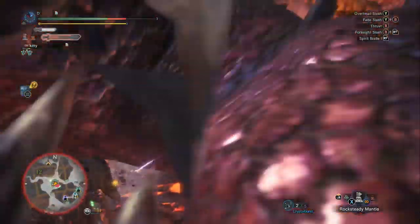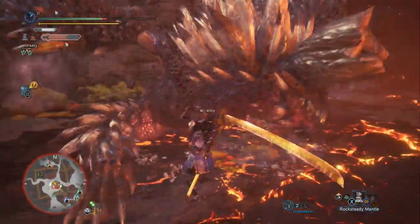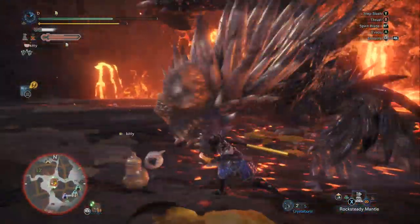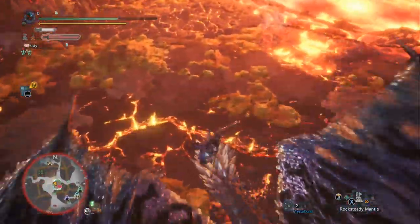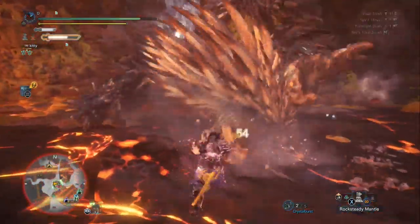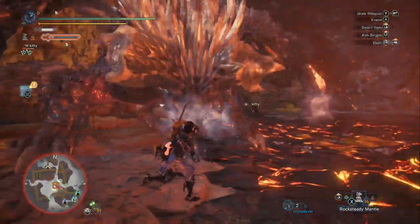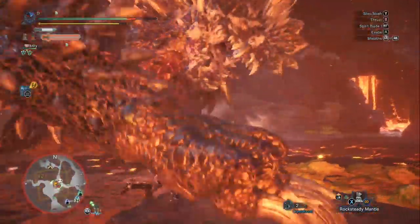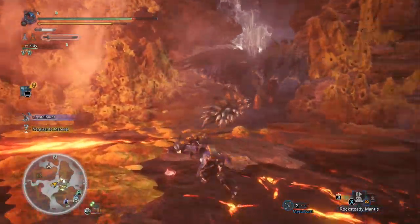A really important aspect of fighting Arch Tempered Nergigante is understanding who he is aggroed to. If you know who he's targeting, you can stay away from his attacks and punish him. If he's aggroed to you, you need to be outspacing him, reacting, and hopefully iframing through his attacks. His new jump attacks as an arch-tempered monster are really what make him so difficult — not just the high damage or the health, but those new attacks that essentially require you to iframe.